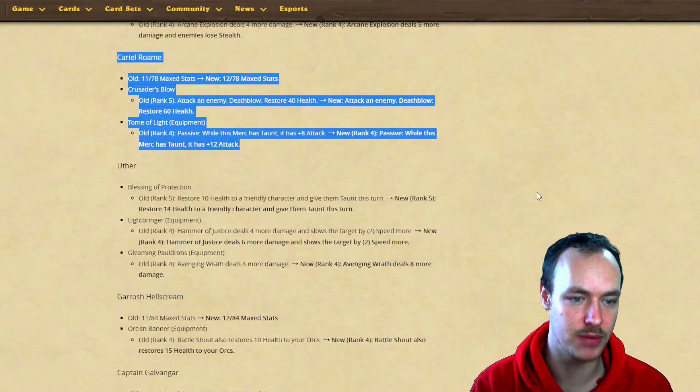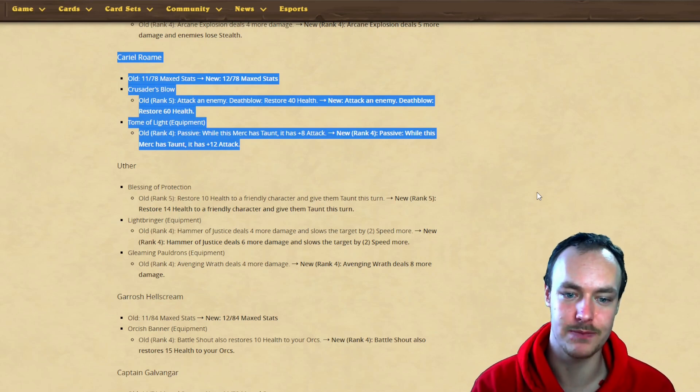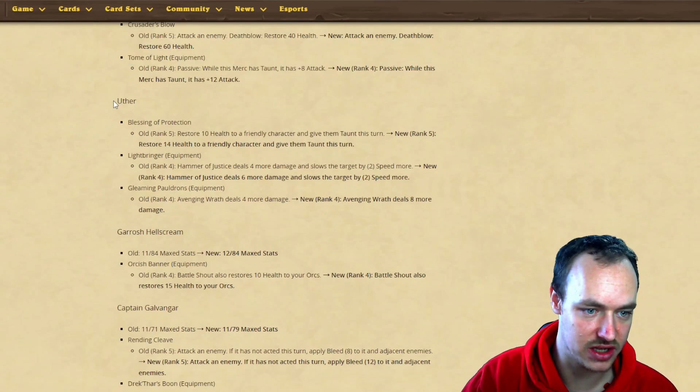Cariel's Tomb of Light equipment: old rank passive - when this merc has taunt, gain eight attack. Now while it has taunt, gain 12 attack - another four attack buff. That was the better equipment of hers, so it's really good to see it getting a buff.